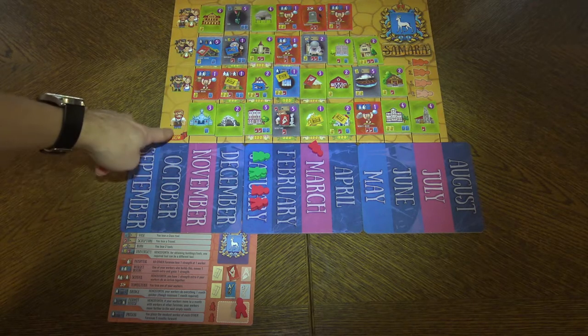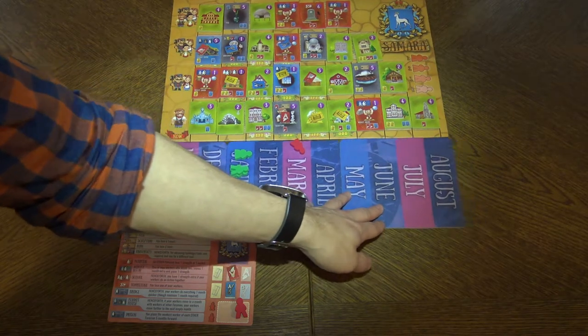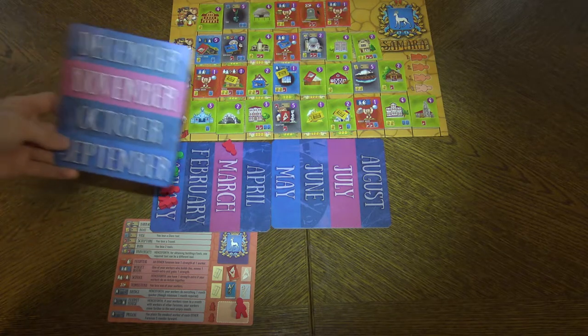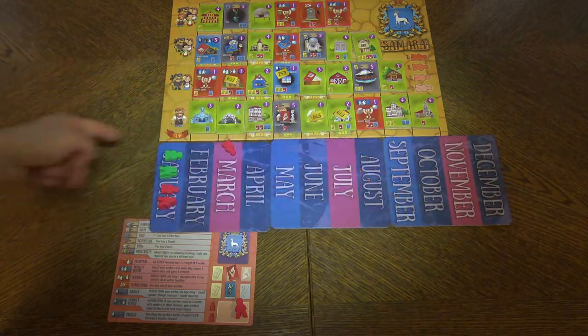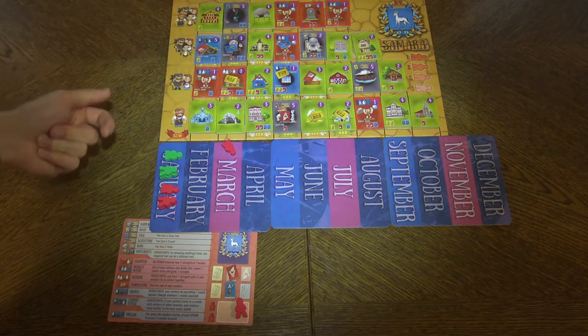Whenever the current month is depleted you will move to the next month where you have workers. And if one of those tiles is completely out you put it aside. That's how the time track goes — the months go further and further as you grab buildings.